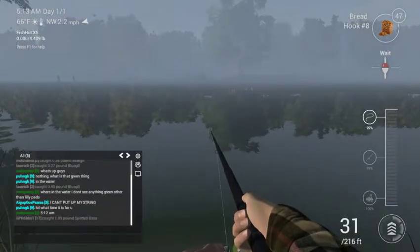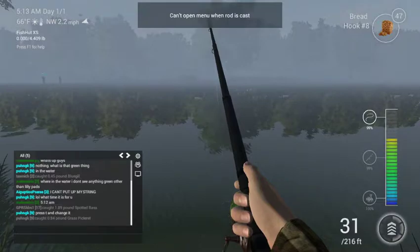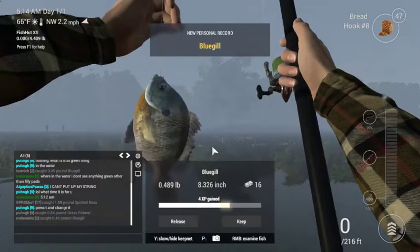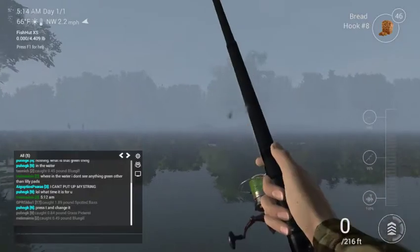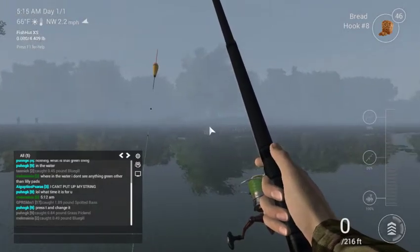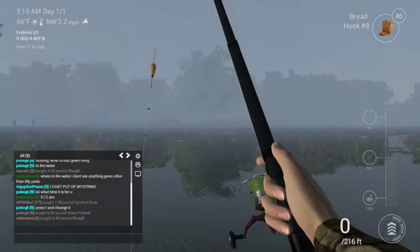Come on, fishy fishy fishy, come on. What do we get? Bluegill — he's only worth 16. I ain't fast forwarding.